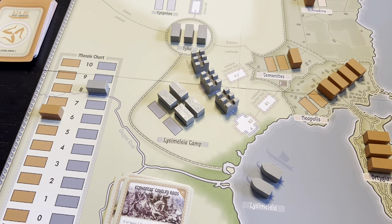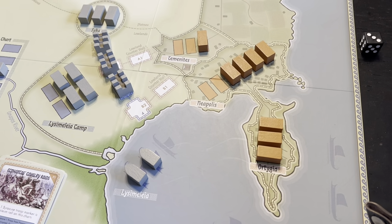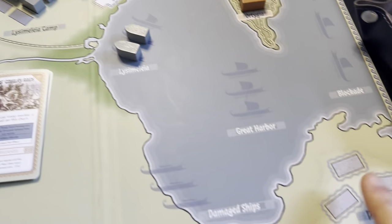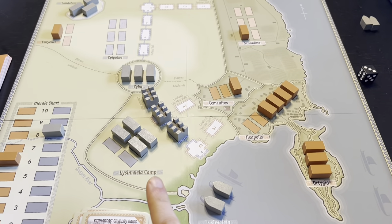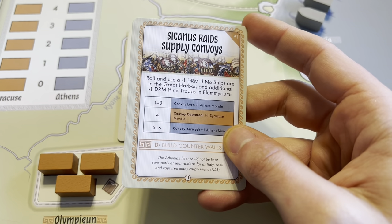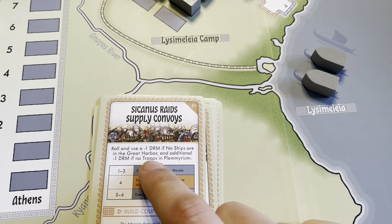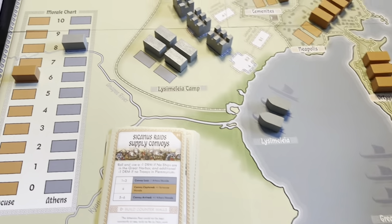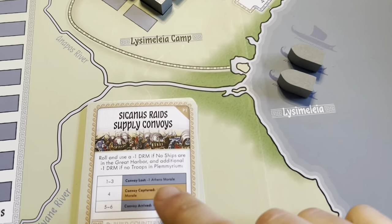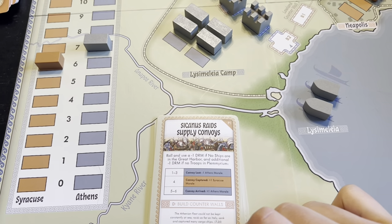Let's change tack. We can do a rest and repair action, but we don't have any damaged ships. Let's move some troops down to the Plumerian instead. We draw Sycanis raids supply convoys: roll with a minus one DRM if no ships are in the Great Harbor, and an additional minus one DRM if no troops in Plumerian — and there are not. So we're at minus two. We rolled a four, which becomes a two — convoy lost, minus one Athens morale. We can't get supplies in for the siege, so that hurts. They're building counter walls.